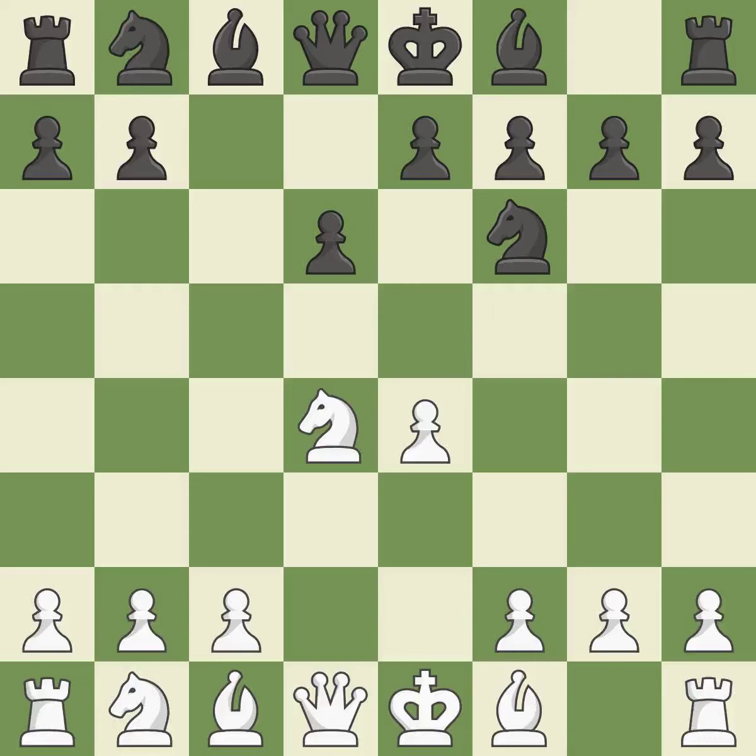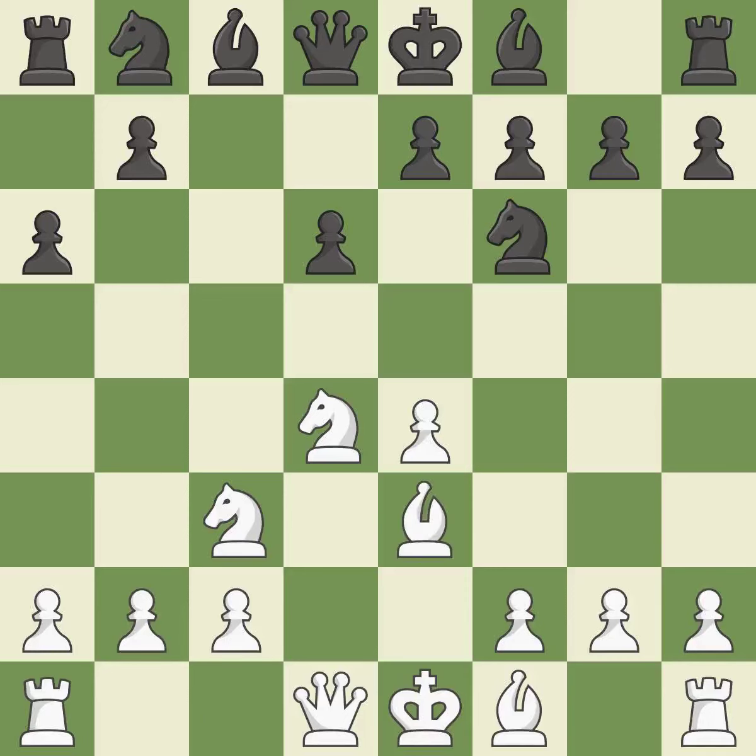Nxd4 recaptures the pawn and activates the knight in return for having one central pawn versus black's two central pawns. Nf6 develops the knight toward the center and attacks the undefended e4 pawn. Nc3 defends the e4 pawn and starts to develop on the queenside. A6 prepares the queenside pawn advance b7-b5 and also prevents white from playing the bishop or knight to b5. B3 supports the strong d4 knight in the center.